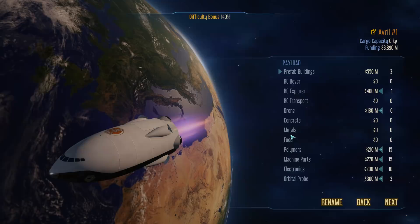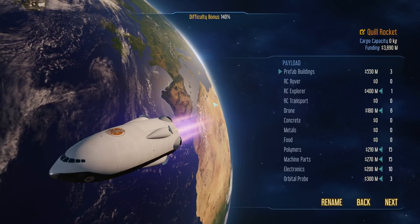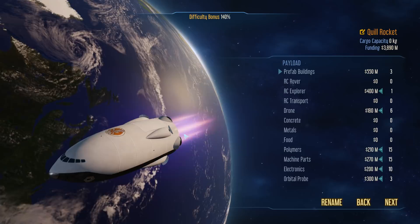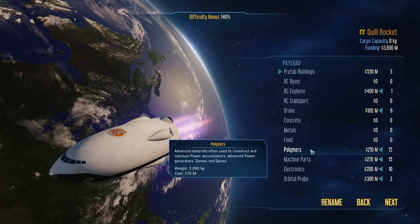Here's our first rocket, which I'm going to rename the Quill Rocket. If you haven't played this or watched any videos before, these are the goods coming in our very first rocket — you can see the Brussels sprout flag on the back. Our first rocket isn't going to have any people on it. We're just going to set up our initial base with robots: six drones controlled by the shuttle, an RC Explorer to check out anomalies, some polymers, machine parts, electronics, and some audible probes to help us scan faster right off the get-go.